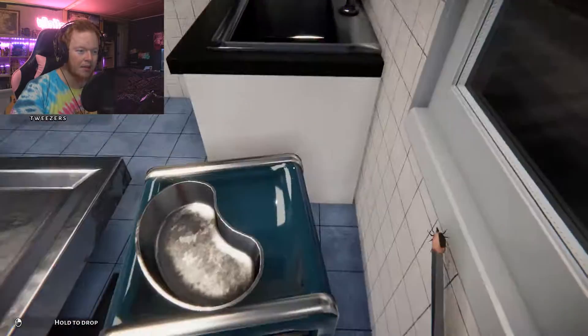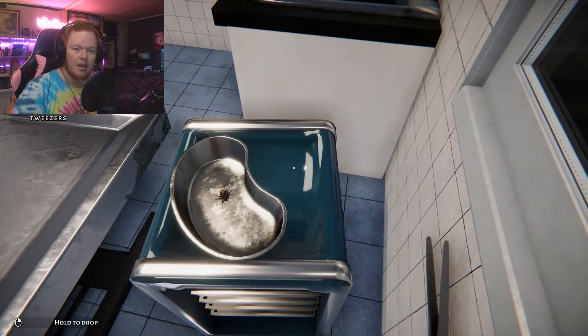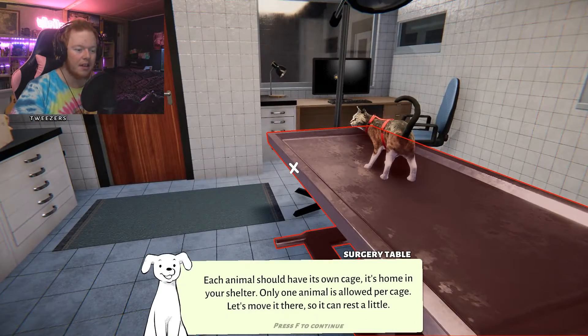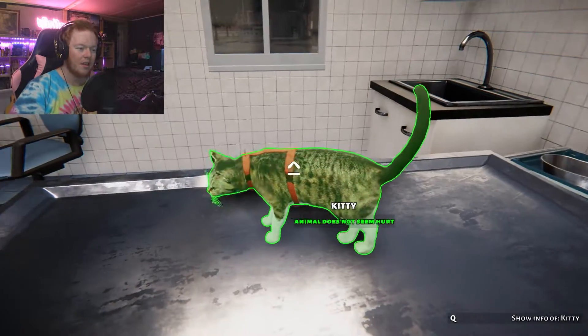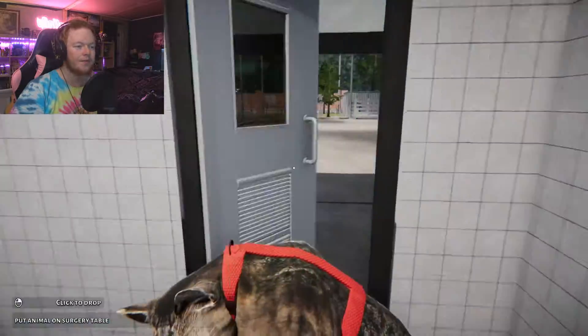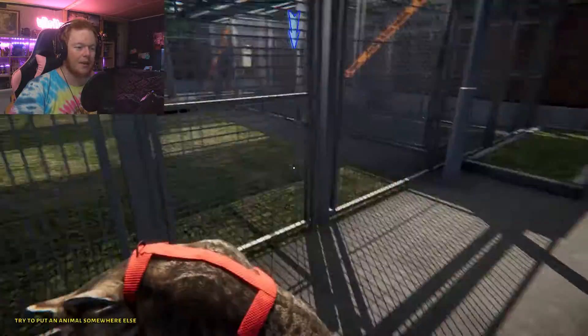Yeah, you little bastard. The tick is not trying to put the tweezers down. I did it! Each animal should have its own cage — its home is your shelter. Only one animal is allowed per cage. Let's move then so they can rest. I have to continue. That's a nice pussy. I'm running like it's a football — I have no legs.